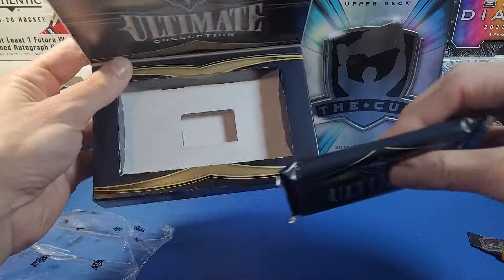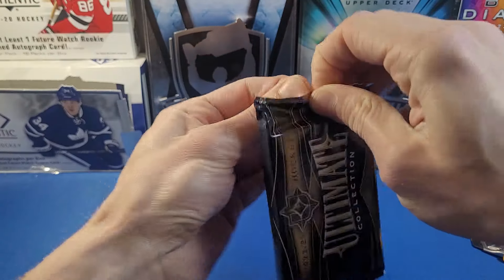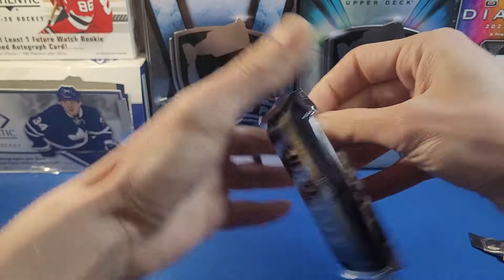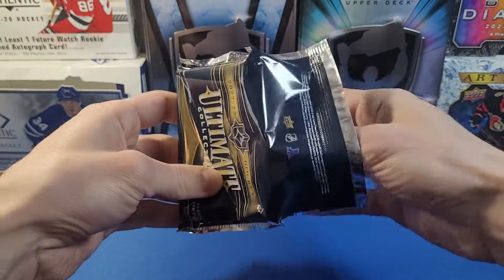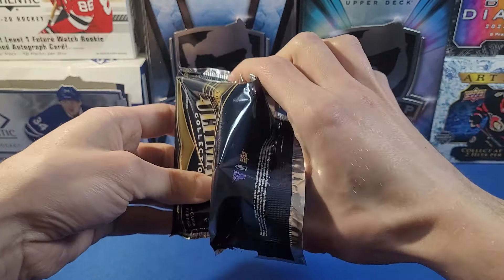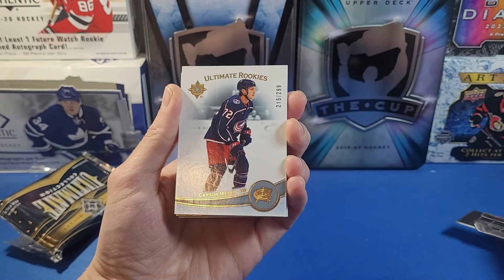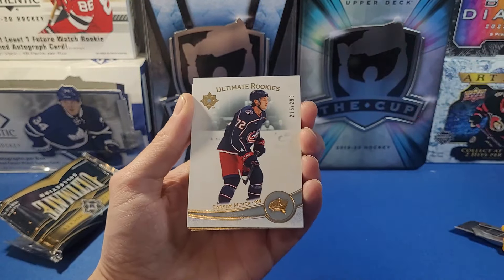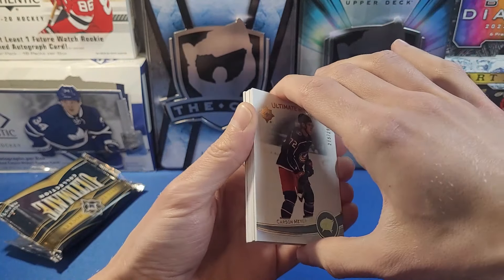Here is our lonesome pack — doesn't feel super thick, kind of thin actually. Open it on release day, so let's get right into it. The first card is a Carson Meyer Ultimate Rookies numbered to 299. It's a very simple design — a little underwhelming if you ask me.